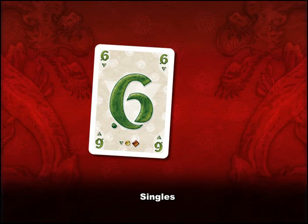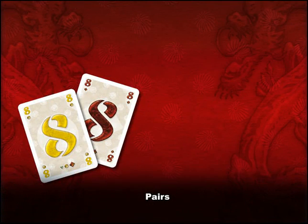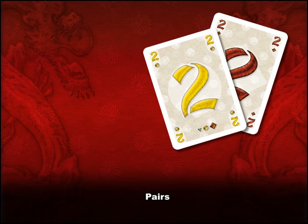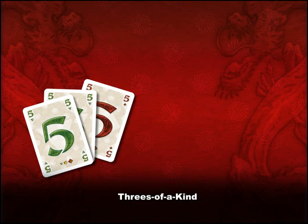So a green six beats a red five. In pairs, the strongest card of each pair is compared first, then the next. So a yellow and red two beats a green and red two. Likewise for threes of a kind.